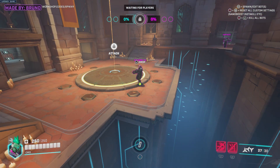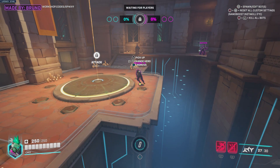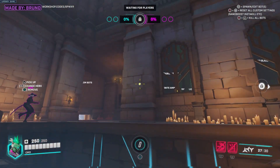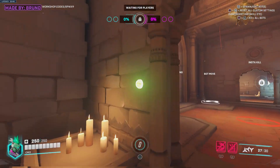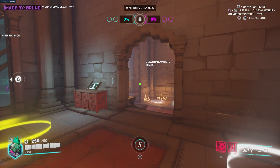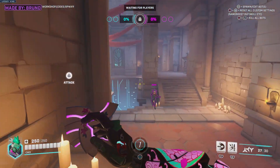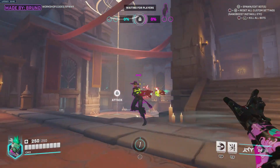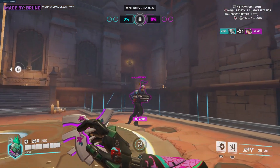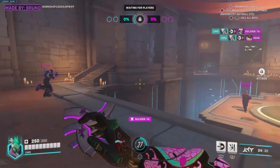I don't know what Soldier 76 is doing down here. He's not even strafing — he's just doing a dance, I guess. So if you want to come out of edit mode, you just hit the L3 button if you're on controller. You just walk up to them as they're sort of moving about — there you go. Boogieing Soldier 76 right there. You can just kill him. Simple as that.